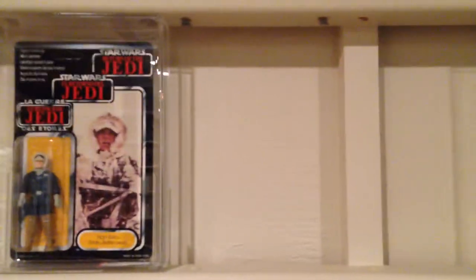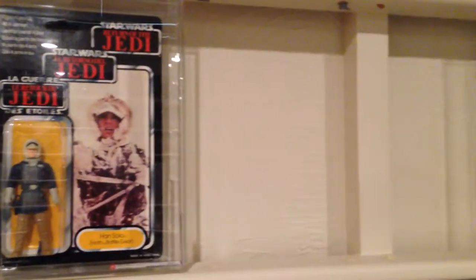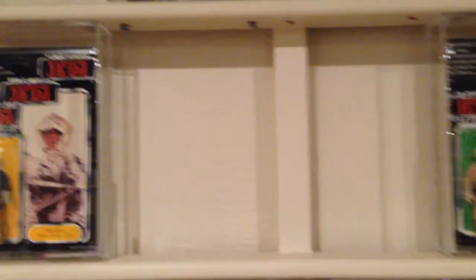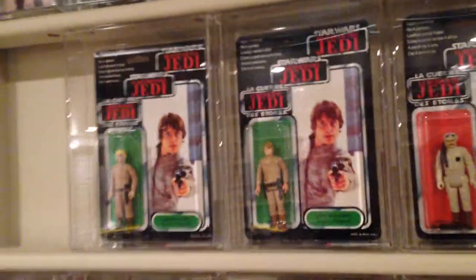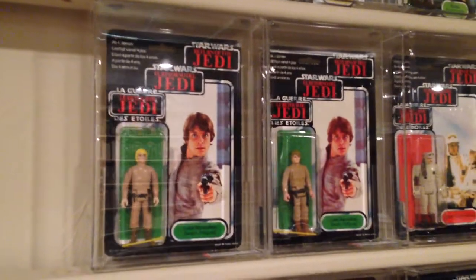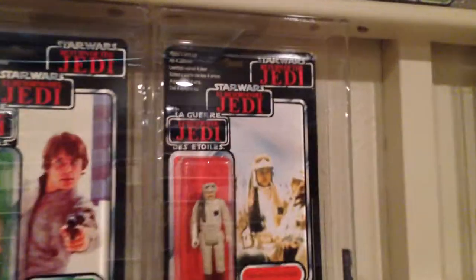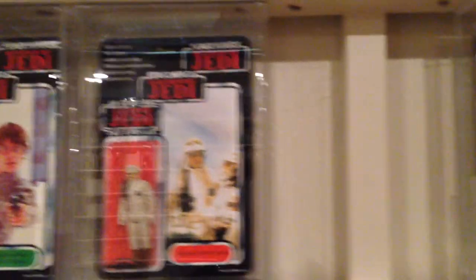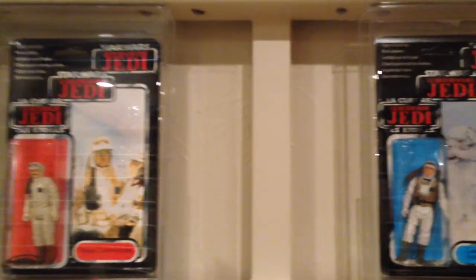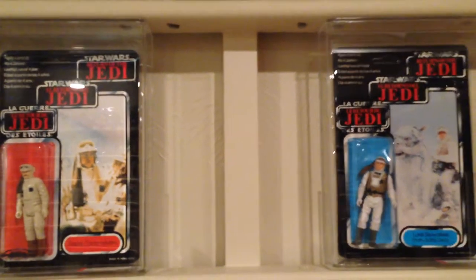Next is Han Solo Hoth, where I left a space for a pale face Han Hoth and maybe a variation in between — so I'm looking for any kind of variation of Han Hoth. Next is Luke Bespin with blonde and brown hair. Then Rebel Commander — I'm looking for a Rebel Commander PVP version with dark boots, willing to pay $4,000 for that one.